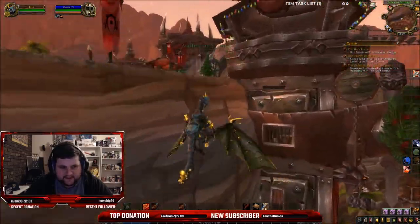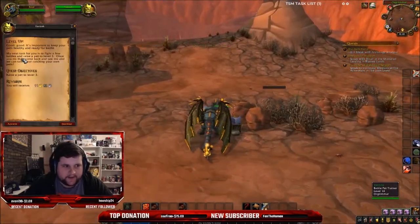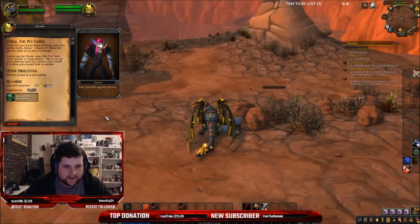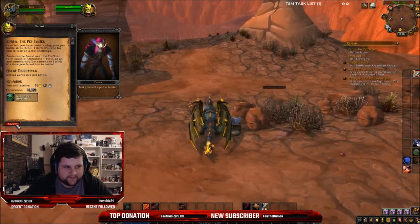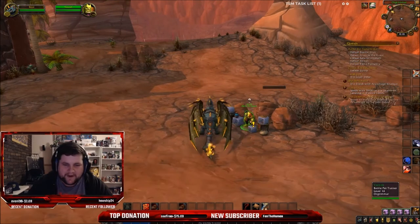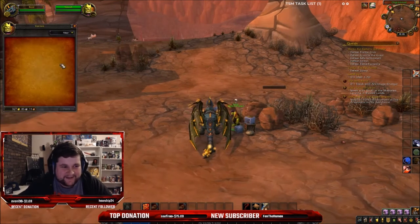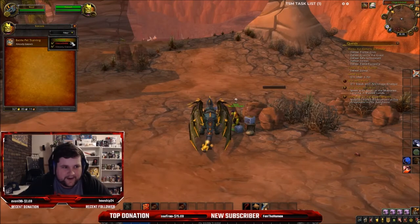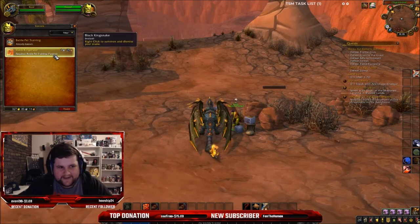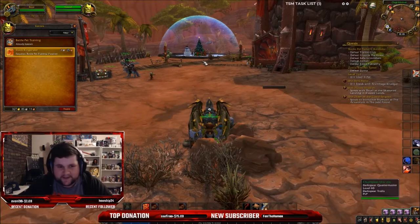The first thing you want to do is come through here and speak to this person here. My addon just automatically accepted all the stuff. You want to click 'I'm interested in catching some rare pets' and this menu will come up. Instead of the Black Kingsnake — which I don't want because it's very common — yours will be a Jade Crane Chick. You just want to learn that.